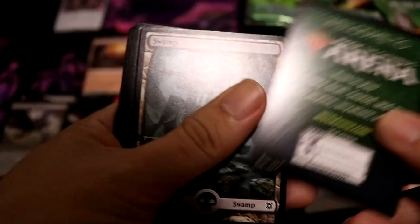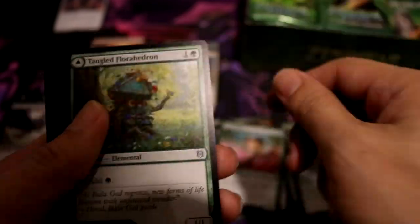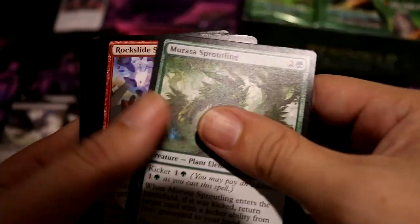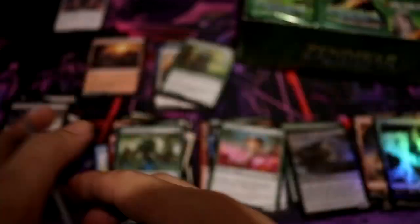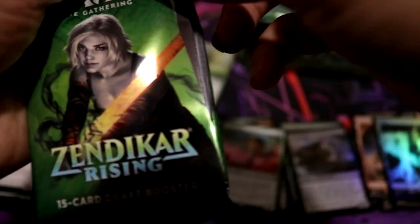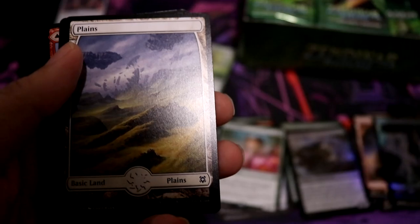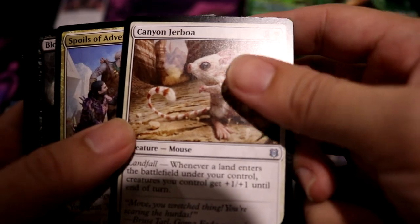Swamp, Boil Island, Lotus Cobra — always a good rare. Tangoed. So besides the fetch land, the only other thing I really want is either Dalek's Awakening or any of the boat lands. Archon of Emeria, Pazoo's Fury — that's cute. Canyon Gerboa.